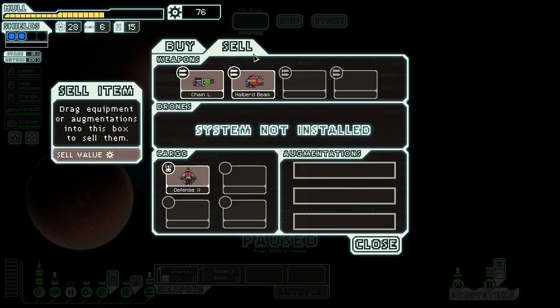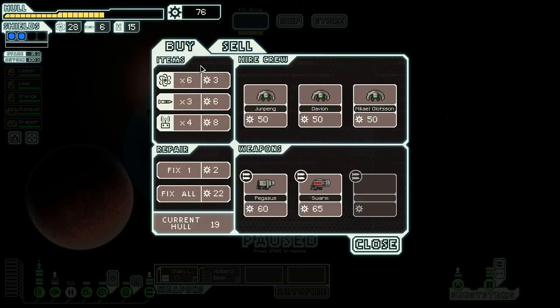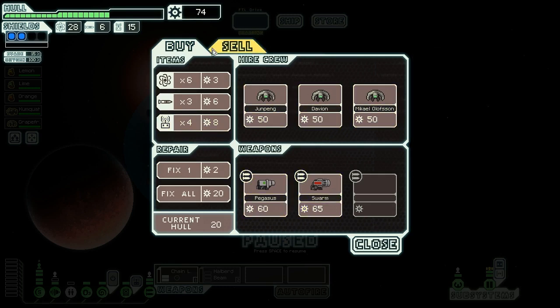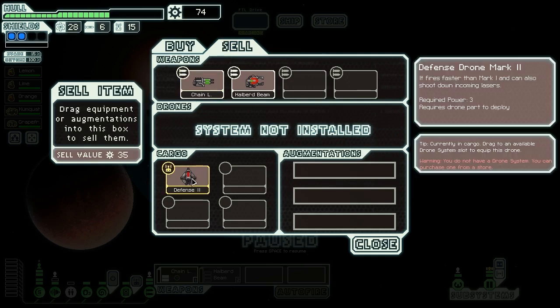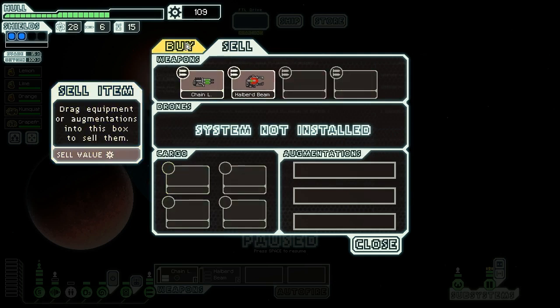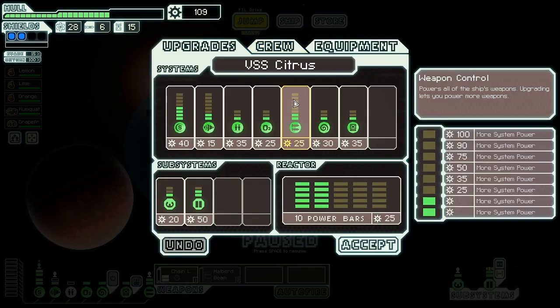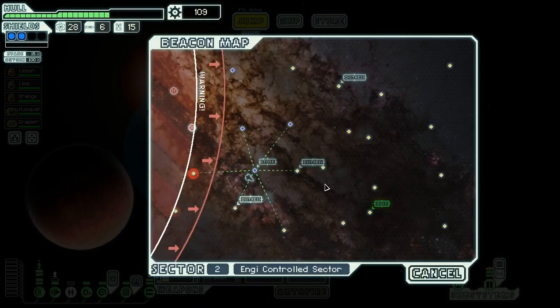We hit the store next. The Engi hive is selling equipment - a Swarm Missile Launcher, Pegasus Missile, and three Engi crew. Not exactly what we're looking for. We buy one repair back to two-thirds health. We have six missiles so buying more isn't worth it. We do sell the Defense Drone Mark 2 for 35 scrap - a really nice boost. With 109 scrap on board we can just about power up weapon control, but don't have power to run it yet.